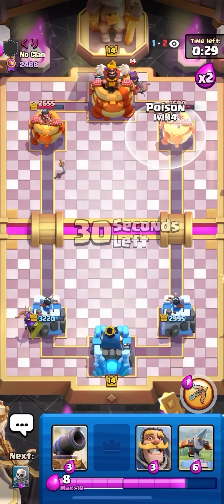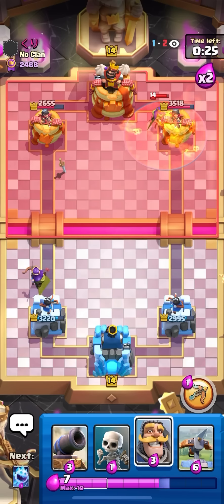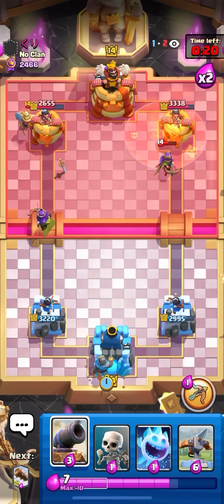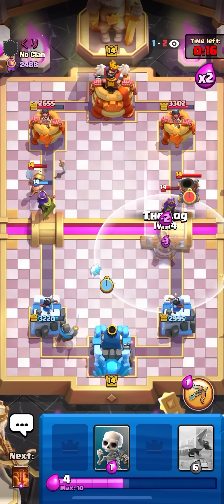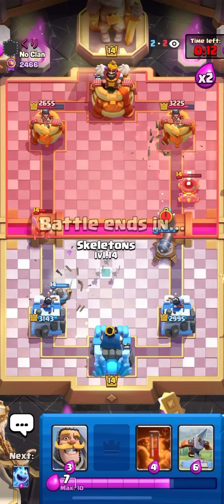I was gonna poison and then try to predict a mortar, but that's too ballsy. If I miss that I might die to queen at the bridge and then miner log or something, so just gonna poison the queen for now and play it safe. Miner in the back to defend — not bad. I'm gonna ice spirit the middle, log on the queen, then go for a cannon. I could have popped the ability but I wanted to defend that first.